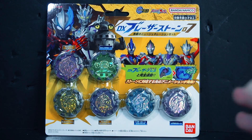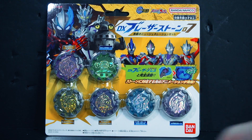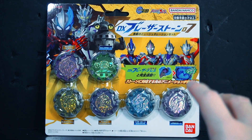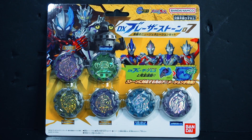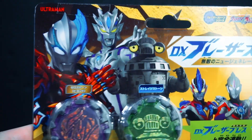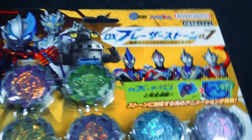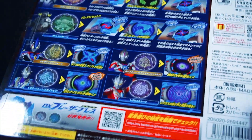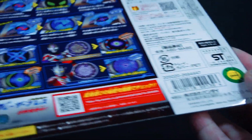Ultraman typically does a good job at keeping their packaging consistent even when they add more items. I don't get why they felt the need to keep this consistent when they easily could have just crammed in six with the existing packaging. But they really wanted this extra portion. Here on the front we have Blazar Fedoran Armor — the stone's not even in this set, which I don't mind. The back is restructured to showcase all six stones, along with warnings and cautions.